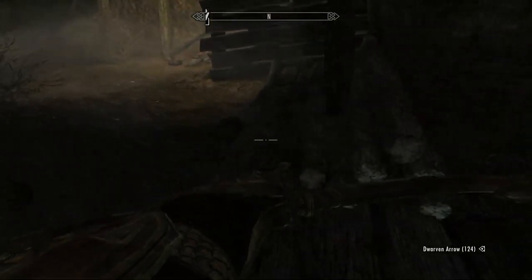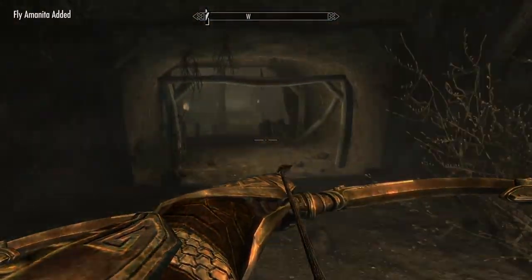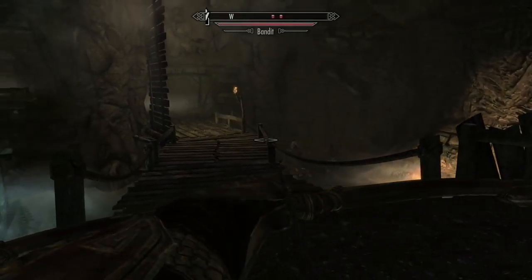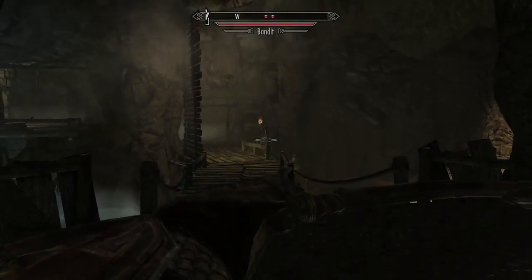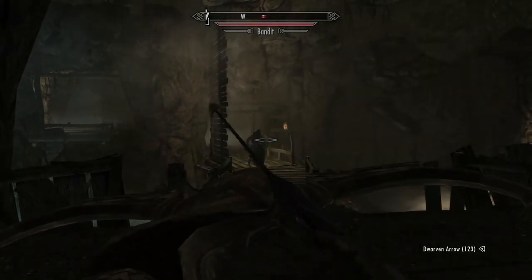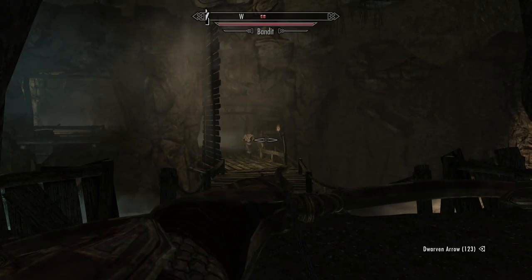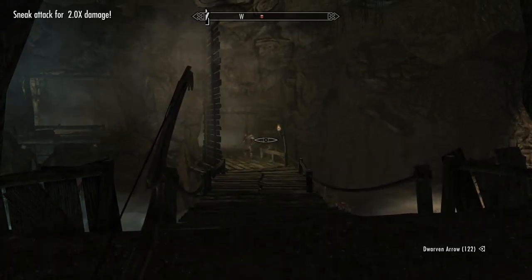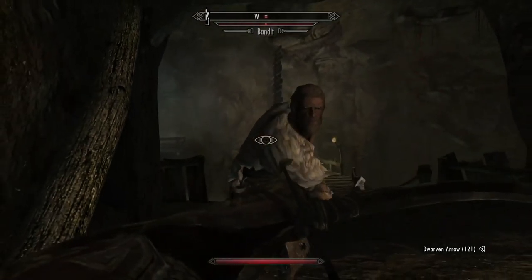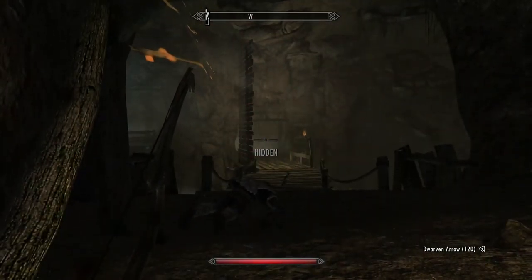Now I'm going to sneak up on the bad guys here. Ah, crap — they detected me. I've got to get that sneak skill up a little higher and maybe get muffled or something. One guy's down, and this guy is coming at me. Shoot him just to scratch. Yep, he's down.